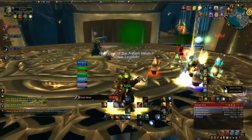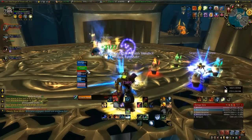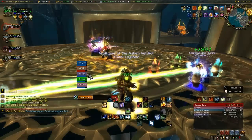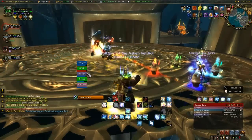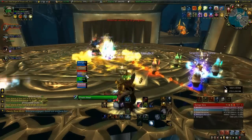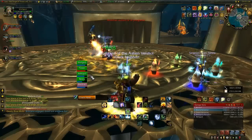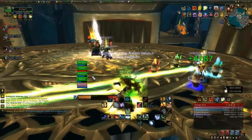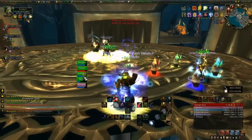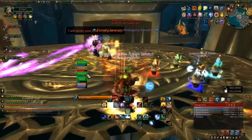Basically, in the first phase you put your normal totems out. He deals AOE damage to the whole group, and you want to heal this as fast as possible because some people will not survive a second hit. You can see the cloth wearers like mage and warlock are losing quite a lot of health every AOE.